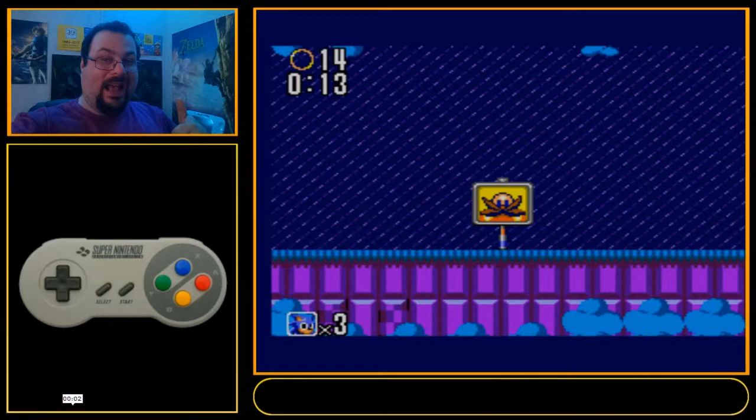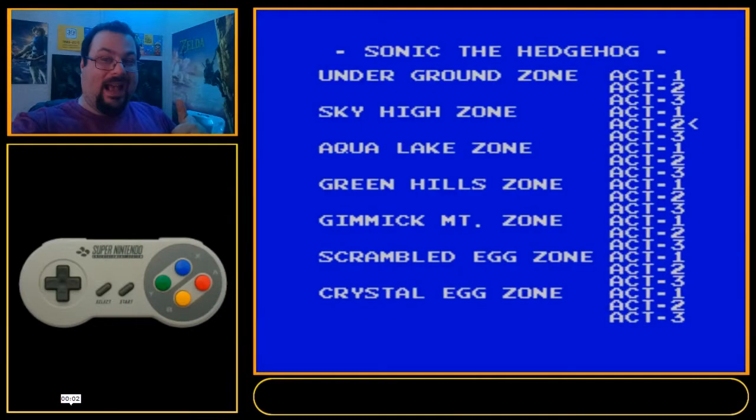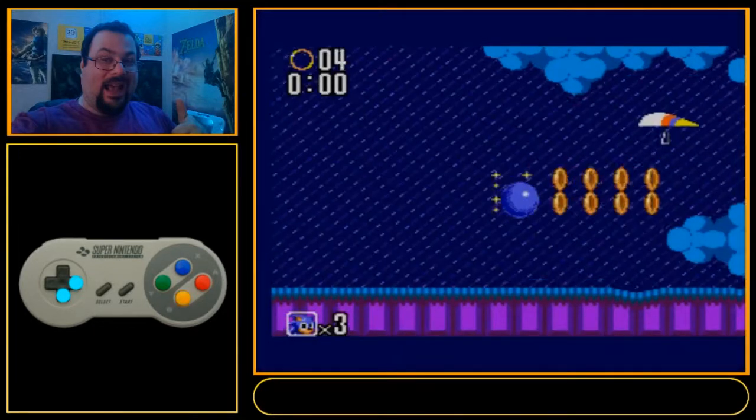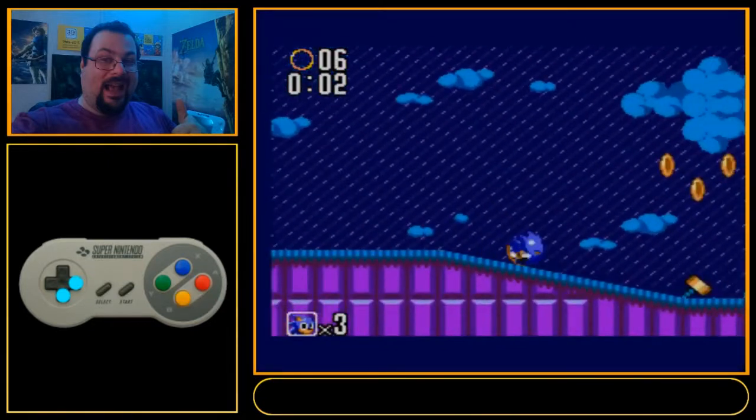Alright, let's get into the details. This is going to be the fastest stage on the run if done properly. To start off, we're going to do two roll jumps here, two small ones. Our goal is to land on this ramp before the spring. You can do larger roll jumps, but I just do small to make it easier.